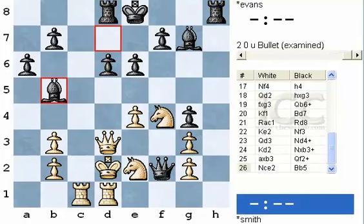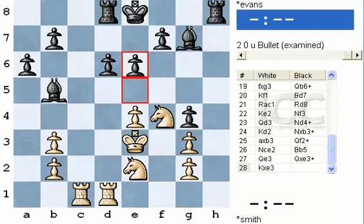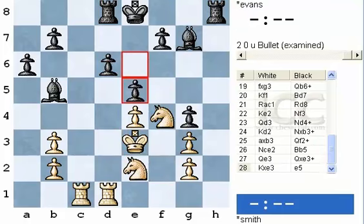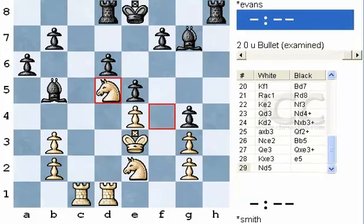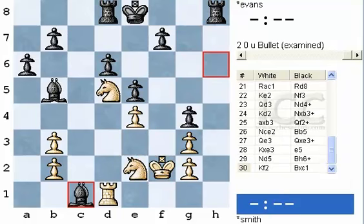Queen d3, Knight check, King d2 — winning the other bishop. Takes, Queen f2 check — every move with gain of time, a complete rout. Knight ce2, Bishop b5 — a beautiful example of a crossfire of two bishops. White was comprehensively outplayed; he's down material and losing more. Black simply trades the queens and plays e5, and after Knight d5 as in the game, Bishop to h6 check is decisive. Black had no problems converting his position.